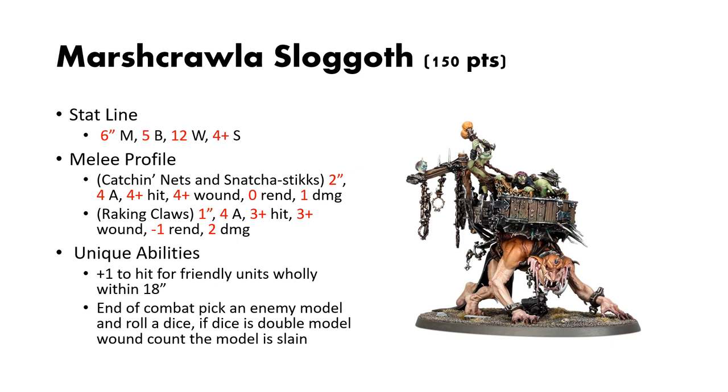Here is the real deal. Their unique ability gives plus 1 to hit for friendly units wholly within 18 inches. This is massive. One of the downsides for some orc units is their accuracy — they do a whole bunch of damage but might not be hitting as often as other units. So having that aura of plus 1 to hit is super powerful. If you remember on the Snatcher Boss, a lot of his profiles hit on 3s and wound on 2s — so you'll be hitting on 2s and wounding on 2s if you're near this thing. That can really bump up the damage a lot.